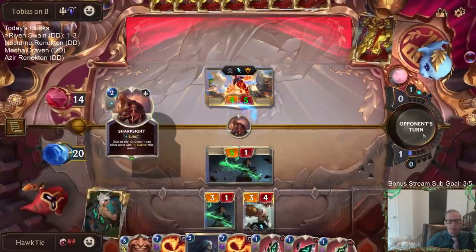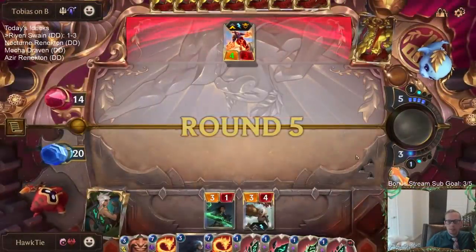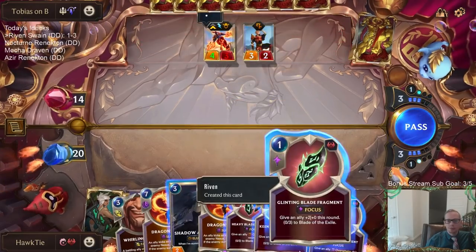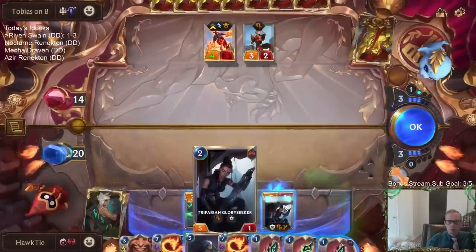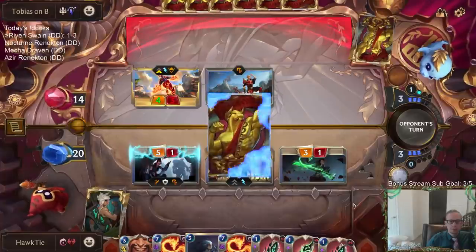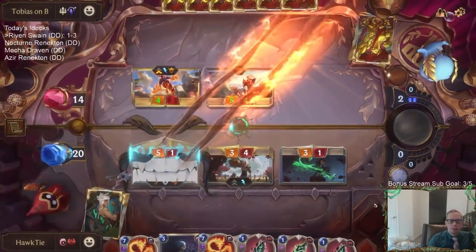But if I didn't play anything, I would have had Whirling Death to go along with the Sharp Sight, so I would have been able to stop this. But I was worried about them completely passing. So I think my plan's gonna be Quick Attack. Now we have Whirling Death. Cool — no Single Combat.